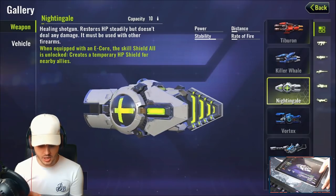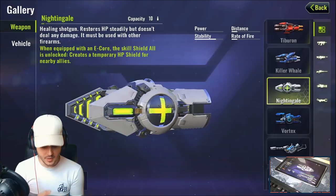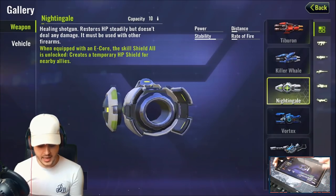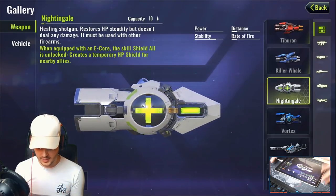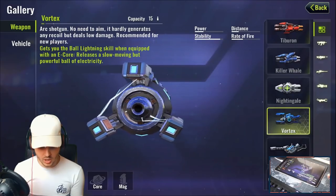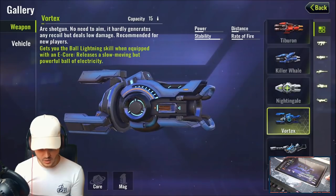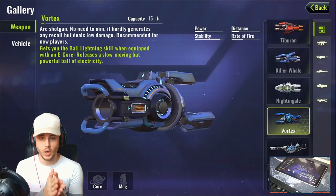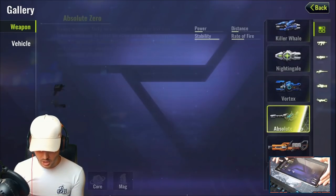The Nightingale is a healing shotgun — it restores HP steadily but deals no damage to enemies. With an E-Core, the skill Shield All is unlocked, creating a temporary HP shield for nearby allies, making it great for squad play. Fourth is the Vortex, an arc shotgun that barely needs aiming and generates almost no recoil but deals low damage. With an E-Core, it unlocks the Ball Lightning skill, releasing a slow-moving but powerful ball of electricity. Its 15-bullet capacity means you can spam it to hit grouped enemies.